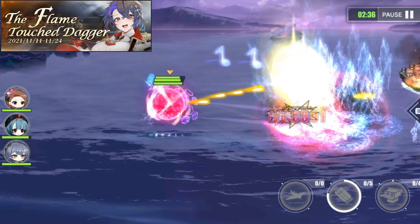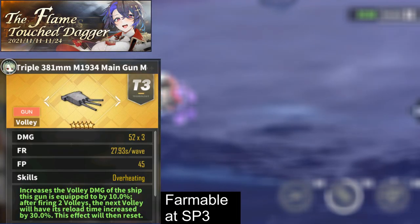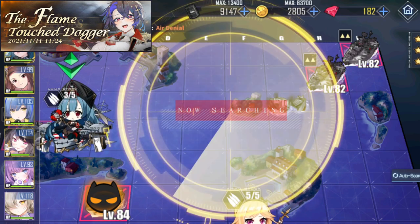Other than acquiring Fosh, there's nothing to farm in the SP maps, unless you don't have Littorio's gun yet. So overall, the SP maps are good for XP farming, but not for resources like coins, ships, or equipment.